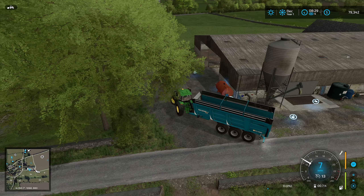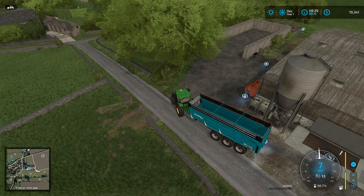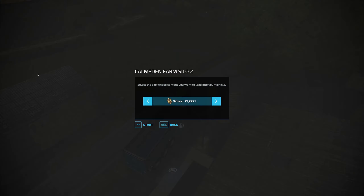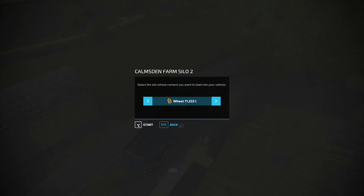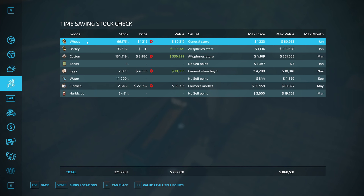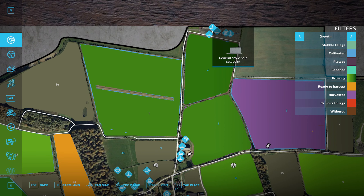Not sure what is in this silo though. Appears to be wheat. And wheat was supposed to go to the general store, which I believe is right up here.